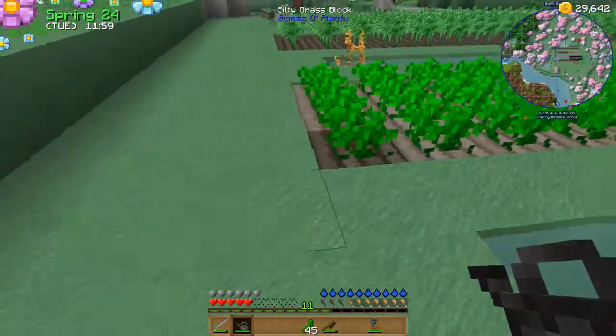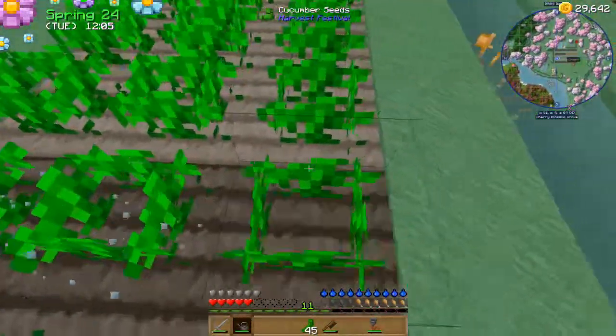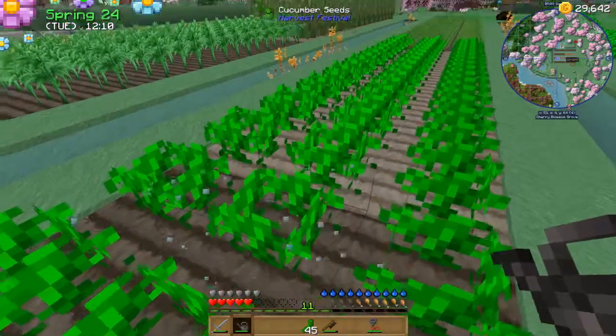The reason mine is only one square down here is quite simple - went to water it, found out they're ready to harvest. In between episodes I did what I said I was going to do - I went ahead and got a load of stone.